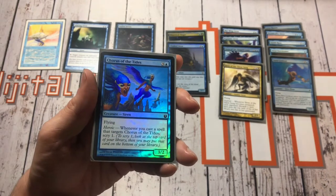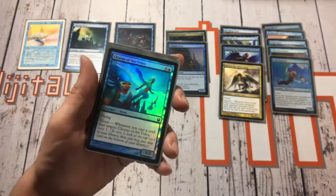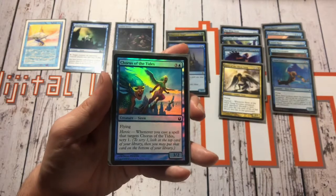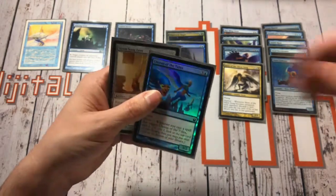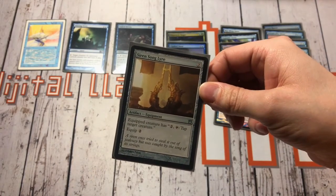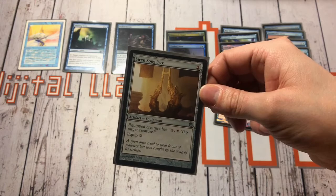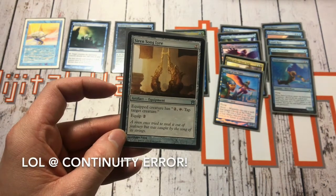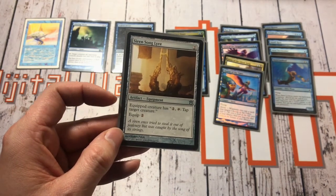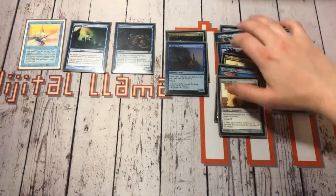Then the penultimate creature from the Theros block: Chorus of the Tides, which has got flying and heroic — whenever you cast a spell that targets it, scry one. Pretty handy, and the art is really sweet there; it reminds me a little bit of the Ixalan Merfolk. And then, not an actual siren but just referencing sirens, we've got Siren Song Lyre, which is an equipment. Equipped creature has: pay two and tap it to tap target creature. The flavour text is pretty interesting — a siren once tried to steal it out of jealousy but was caught by the song of its strings, so the Siren Song Lyre actually works on sirens themselves. Pretty cool.